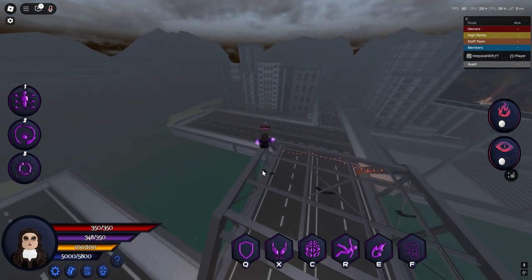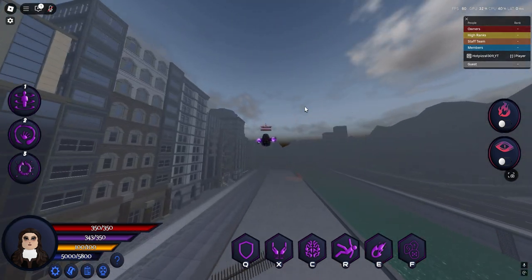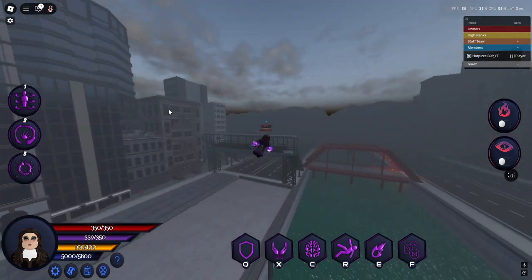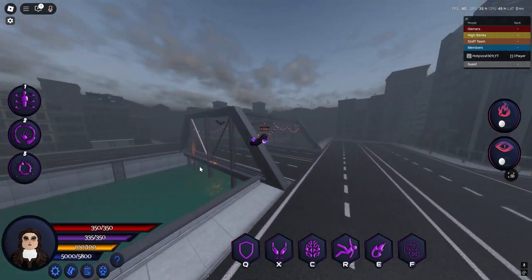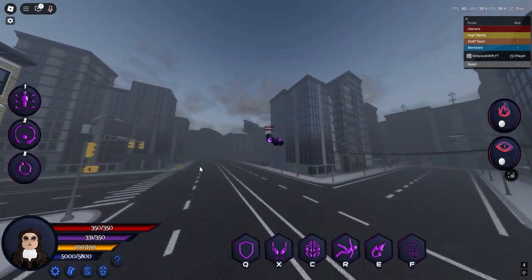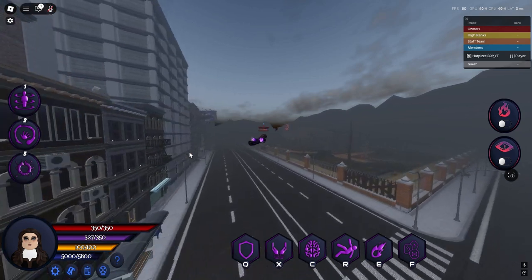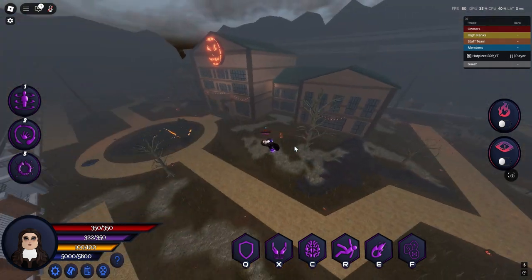So we got the bridge here with the Halloween decorations. The whole map is gloomy now — pumpkins, road things. We're just doing a quick flyby. If you go down here you can see the manor, with all these trees and gravestones.